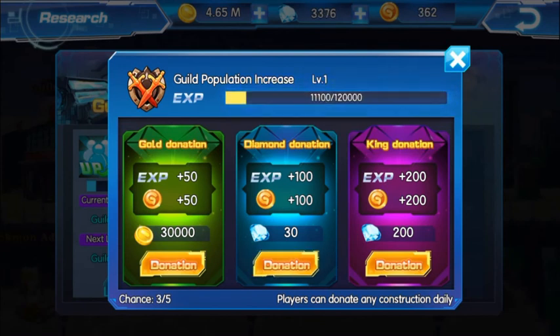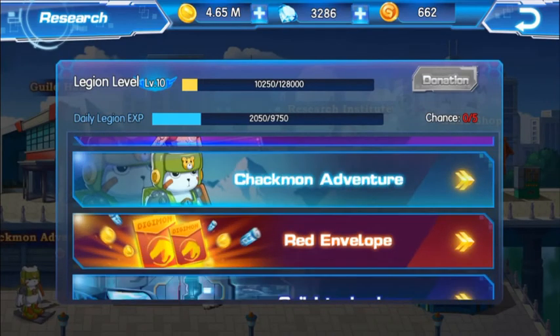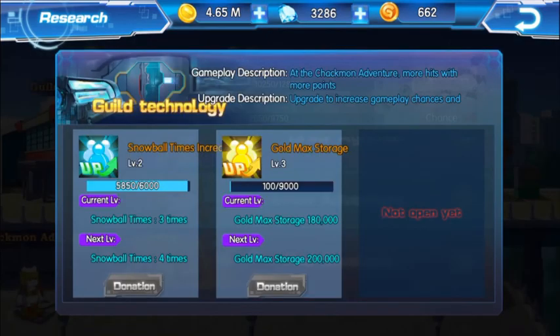Now I'm going with diamond donation. You have gold donation, diamond donation, and king donation — the difference in XP and guild coins is significant. King donation costs 200 diamonds, so only do that if you have a lot. Diamond donation is enough for now, which gives roughly 500 guild coins per day if you go with 30 diamonds per donation.